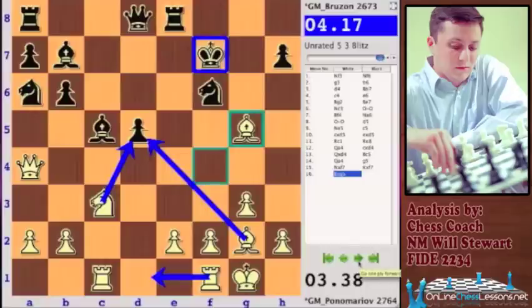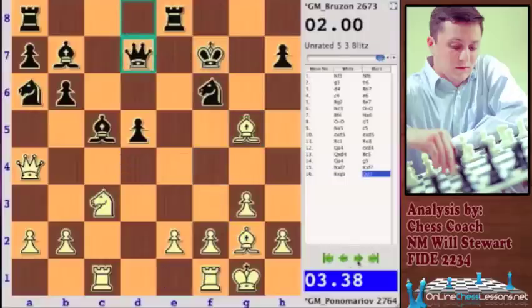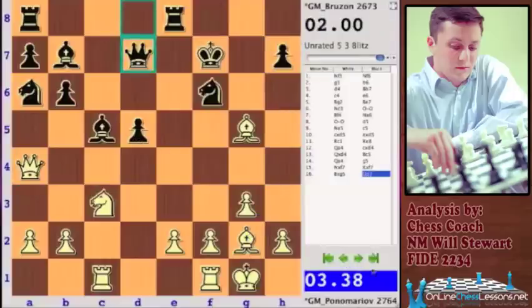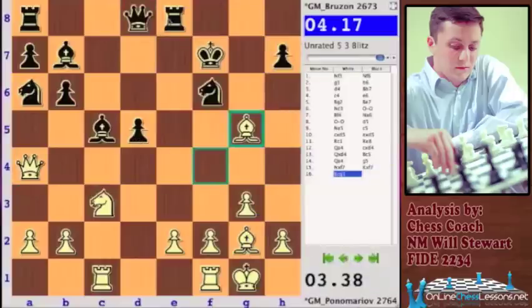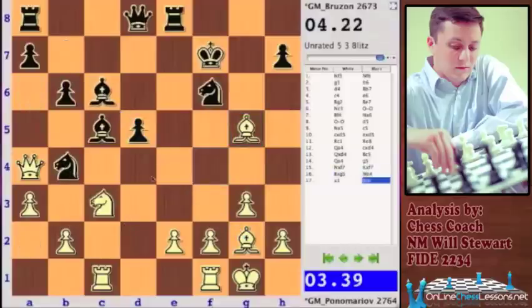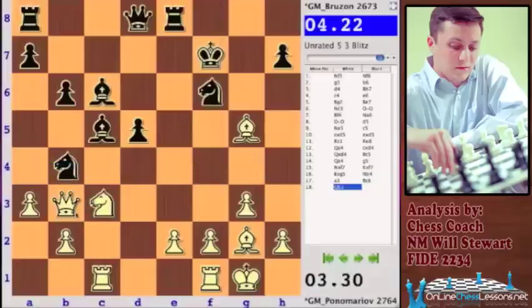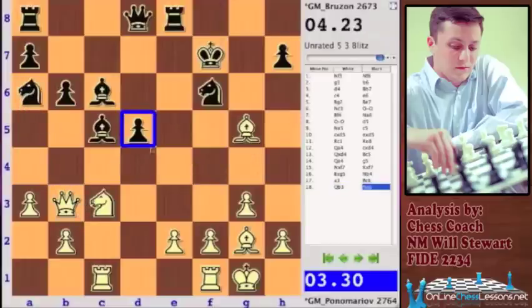Because of the pressure on d5, White is going to win that pawn for sure. Brezon spent about two minutes on Queen d7 — maybe he underestimated Queen h4, which seems like a very basic move. The bishop can come to h3 putting pressure, and Queen h4 essentially wins the h7 pawn while maintaining pressure on the weakness on d5. I thought Knight b4 was an interesting idea to prevent the white queen transfer, but it simply fails.